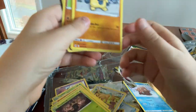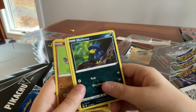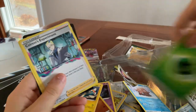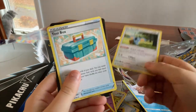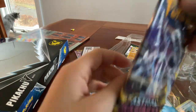Sandstorm, Makuhita again, Electrike, Murkrow, Shuppet, Rockruff, Electross, Energy — yeah, that's interesting. Colress's Experiment, Komala, Toolbox, and Code Card — fun, fun.